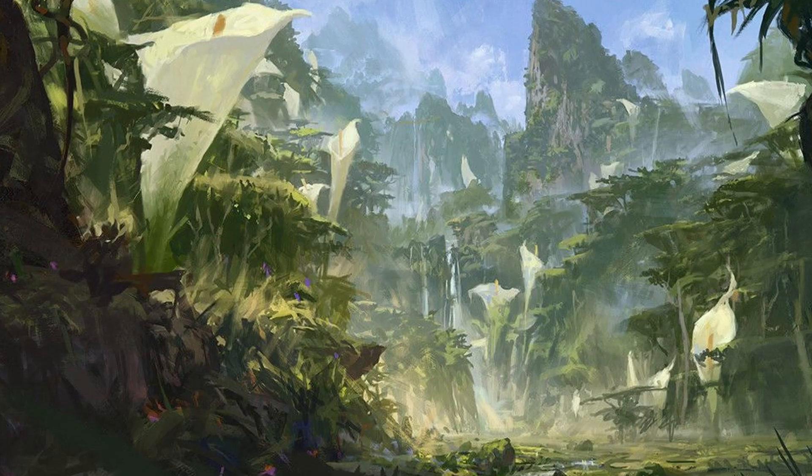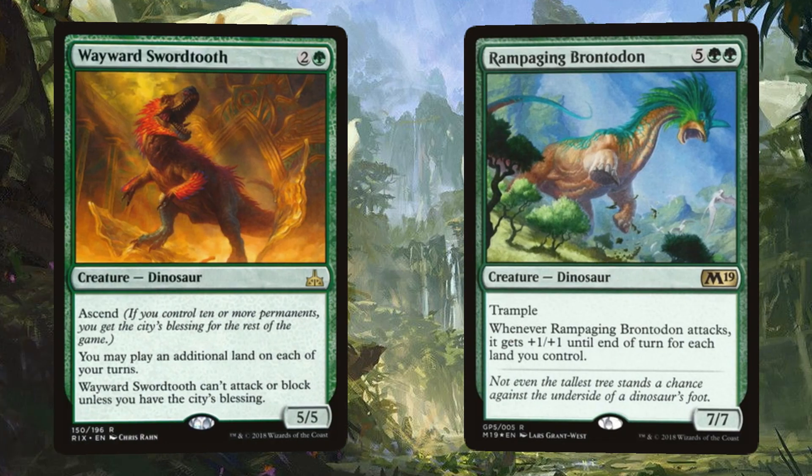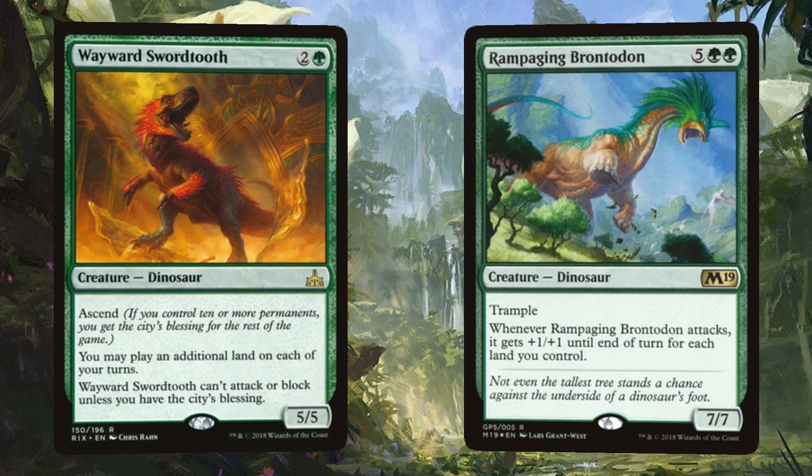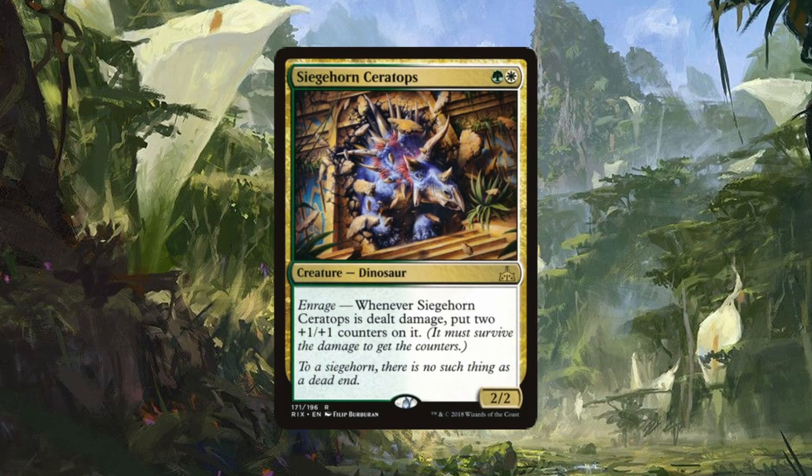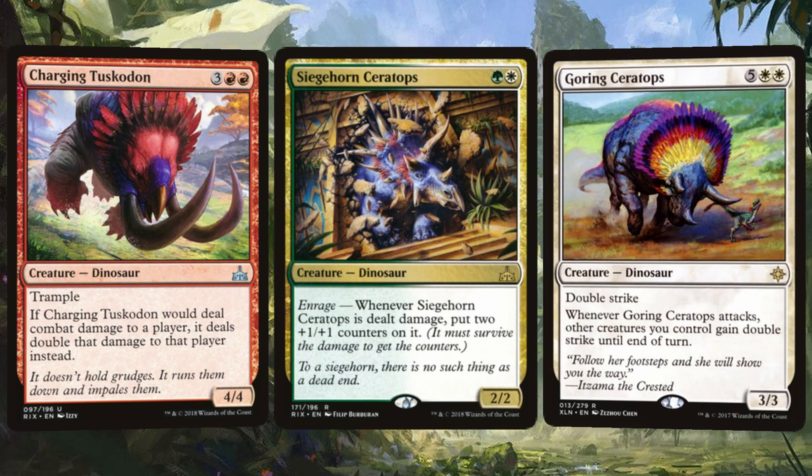We've got a couple of creatures back again from my last video — Rampaging Brontodon and Wayward Swordtooth — both more at home here on Ixalan and doing their land-based fun. Moving right along, we've got some hardcore herbivores with Siegehorn Ceratops, Charging Tuskodon, and Goring Ceratops, bringing 2, 3, and even more horns to the party.